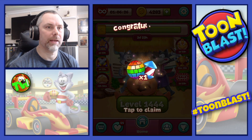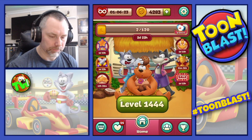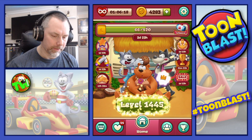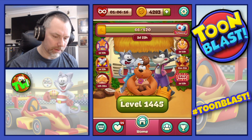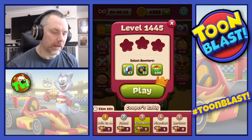71 cubes, so we get a disco ball and a rocket on the cube heist. We also get three stars and an anchor. And we move on to level 1,445.